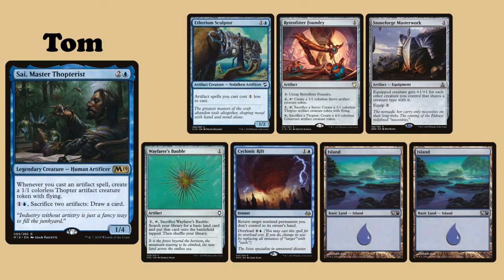Tom's commander is Sai, Master Thopterist. His opening hand contains Aetherium Sculptor, Retrofitter Foundry, Stoneforge Masterwork, Wayfarer's Bauble, Cyclonic Rift, and two Islands.